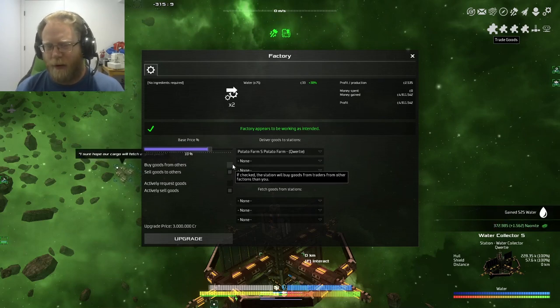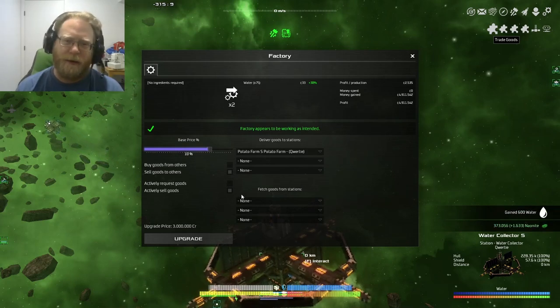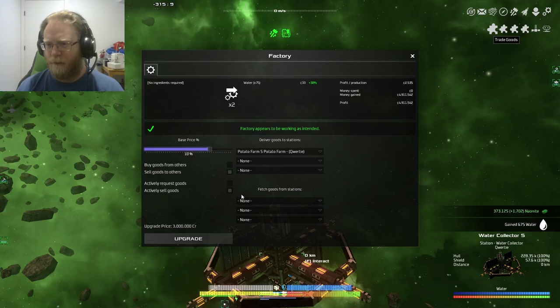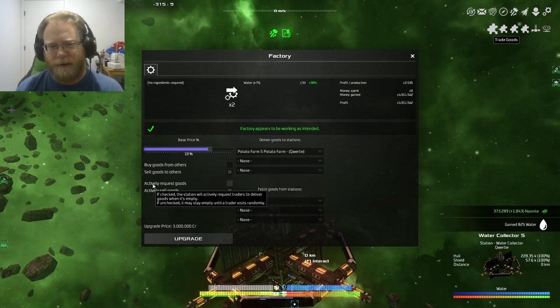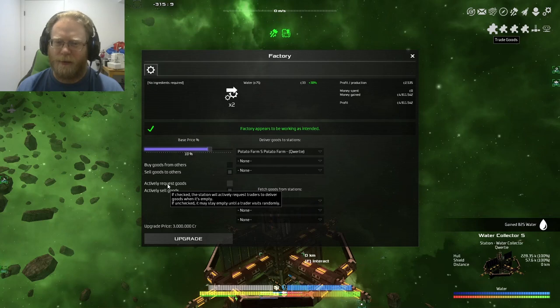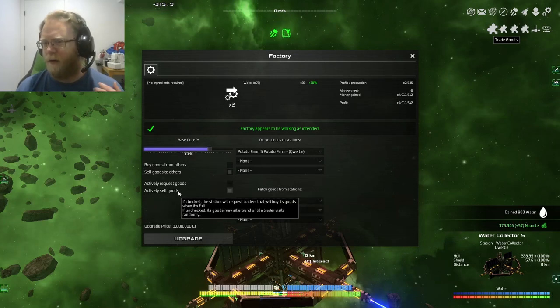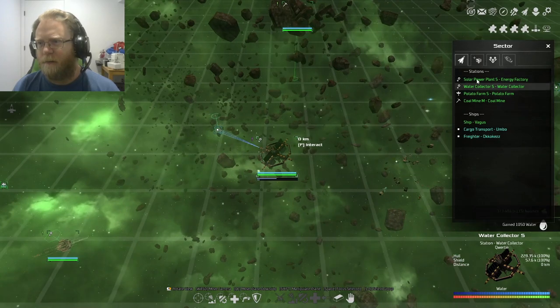In the trade goods menu you can ask your station to buy goods from NPCs, because some stations require more than one input. A water station doesn't require input, just time. If you have a steel factory it can receive input a couple of ways — some use coal, carbon, and ore; some use scrap metal and coal — and they'll produce a byproduct to sell. You want 'sell goods to others' active, and 'actively request' means your station will send out a call for traders to come sell to it. 'Actively sell goods' means when the station fills up it'll call out for a trader to come.